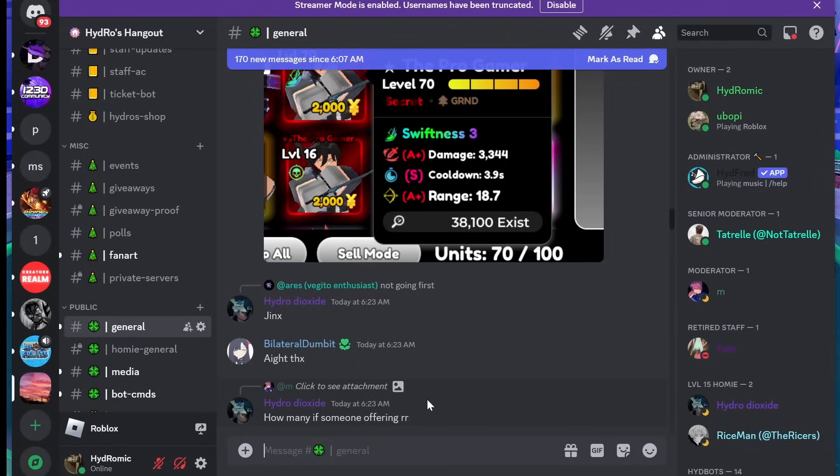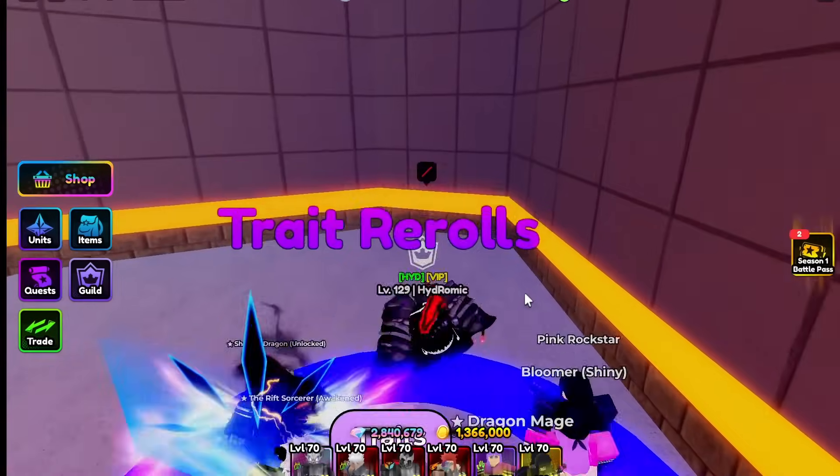Another place to look at values is joining my Discord server or the official Anime Defenders server. You can ask 'is this a W or L trade?' or 'how much is this worth?' On my server I have a bunch of mods working to answer your questions. Although sometimes you don't want to trust a random person, as they could be lying.